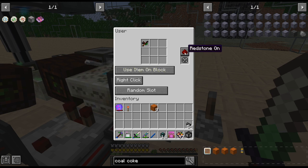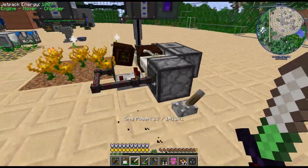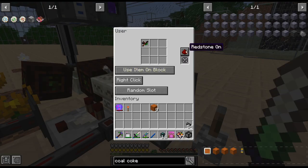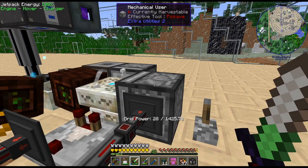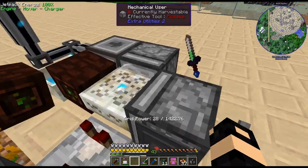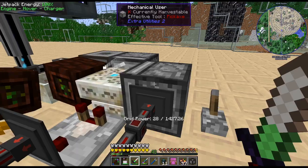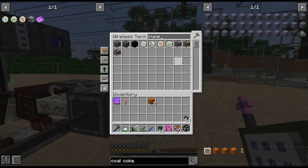I also have a thing with a wand of forest to right click on that — use item on block. And I even threw a redstone on so when this isn't running, it's not clicking on that. I don't like having stuff clicking when it doesn't need to, so I threw a comparator down. When this starts crafting up something it sends out a signal and then that turns on the thing to do that. It does seem to have worked with the four that I've done.